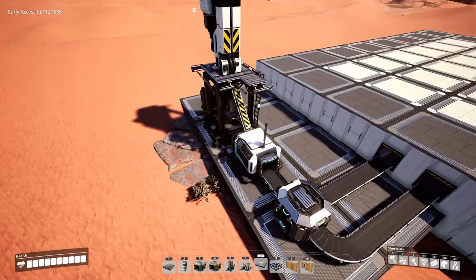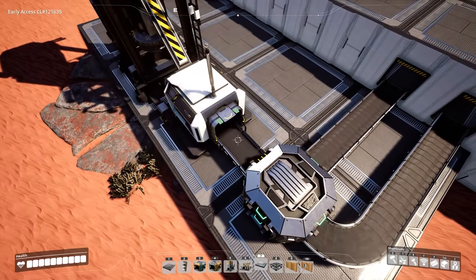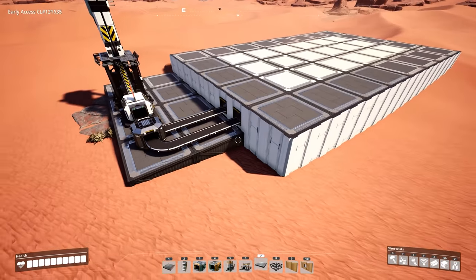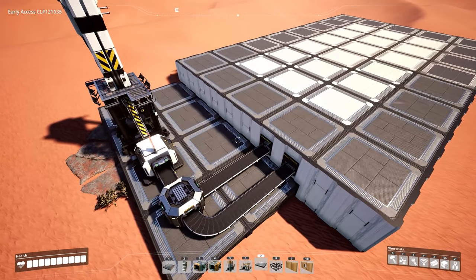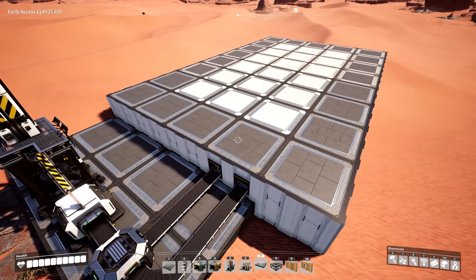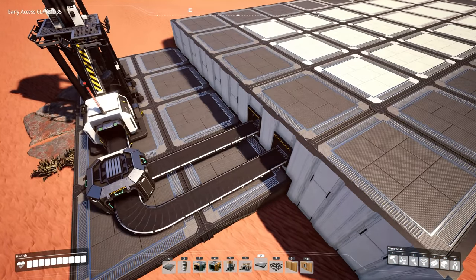We also have a pure iron node over here giving us 240 iron ore per minute. We have this on an MK3 line, but I do have it breaking out into two separate lines of 120, because at the point in which this factory is relevant in the early game, it is unlikely the MK3 belt line will be available. So this way the tutorial makes a bit more sense to follow along, because I'll be using the tools you have access to.